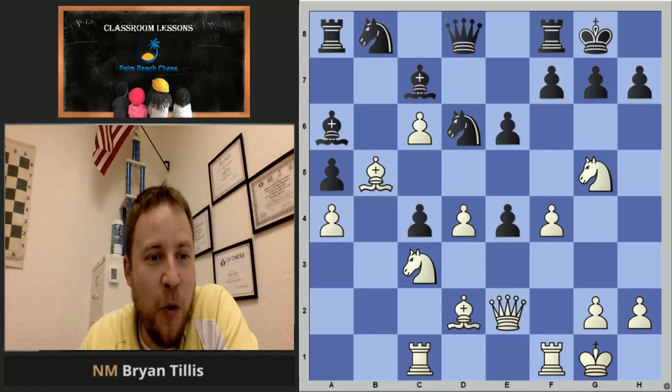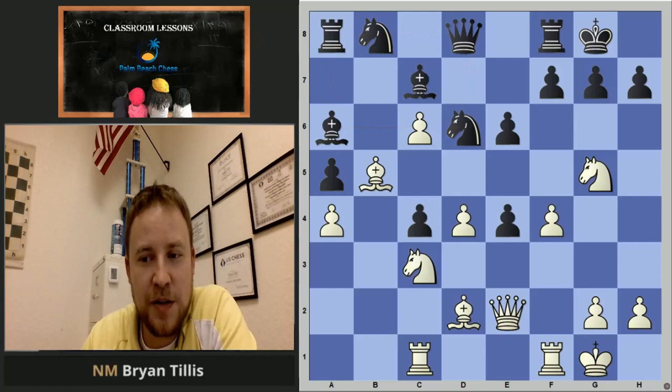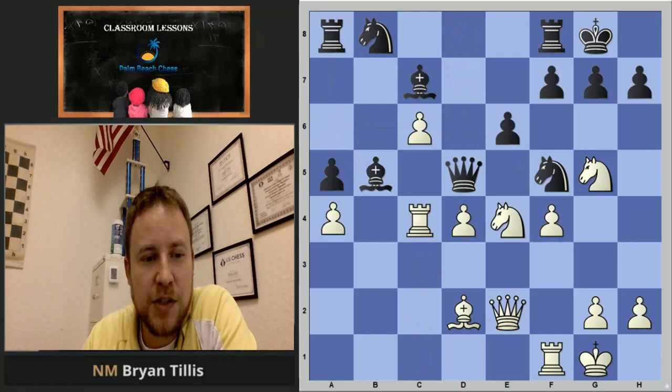Notice all four of black's minor pieces are stuck within these squares, which you don't see very often. While white, on the other hand, has got some serious space and something he can do with it. Just every part of the position is working right.